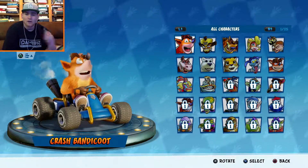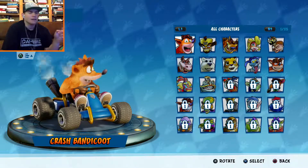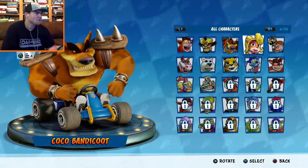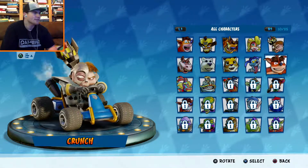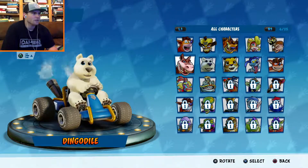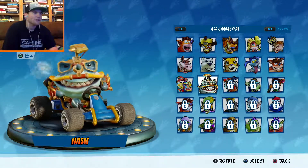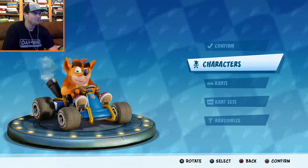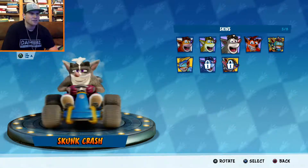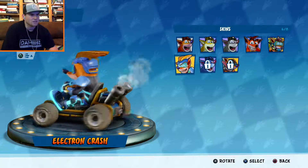We'll stick with Crash for the rest of this video. If you're still watching, comment down below — in the next episode or the fourth one, I'll use another character, whoever gets the most comments. We've got Crash, Cortex, Tiny Tiger who's not so tiny, Coco, Crunch, Ripper Roo — now since we beat him — Pura, Polar, Dingo, Dingodile, and Nash. So leave a comment down below who should I use! We're gonna customize Crash — we've got a bunch of skins.